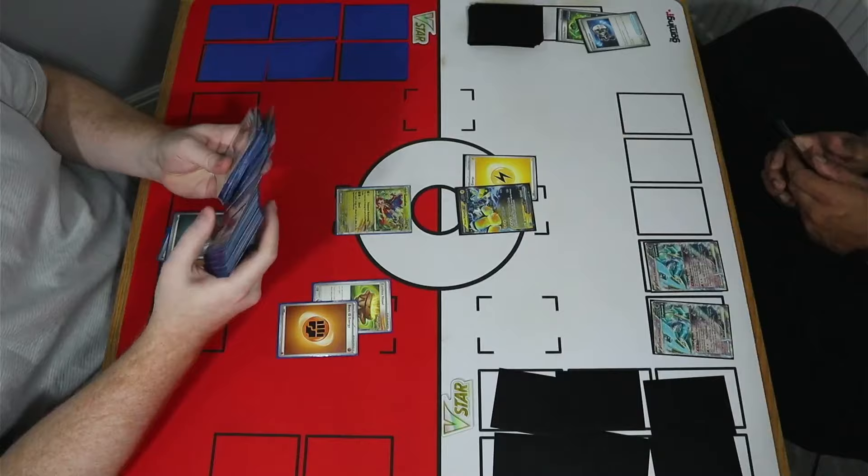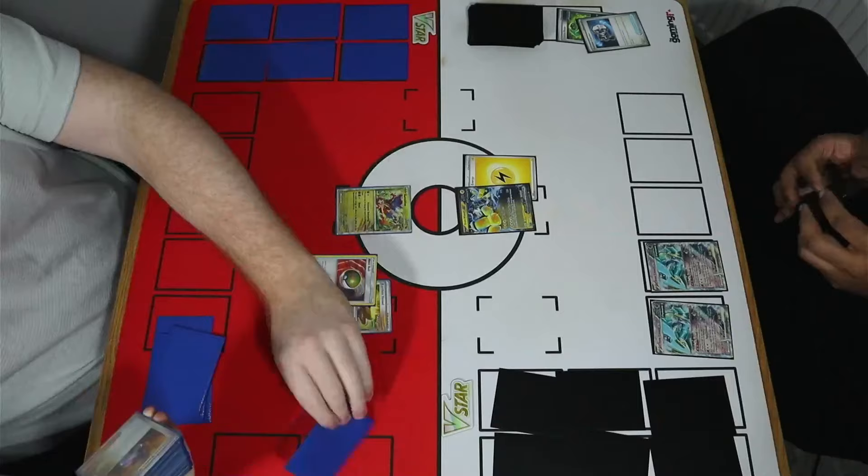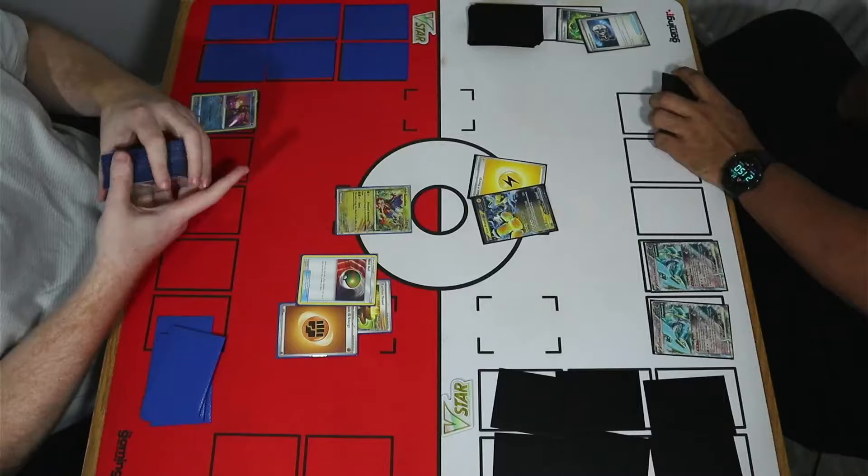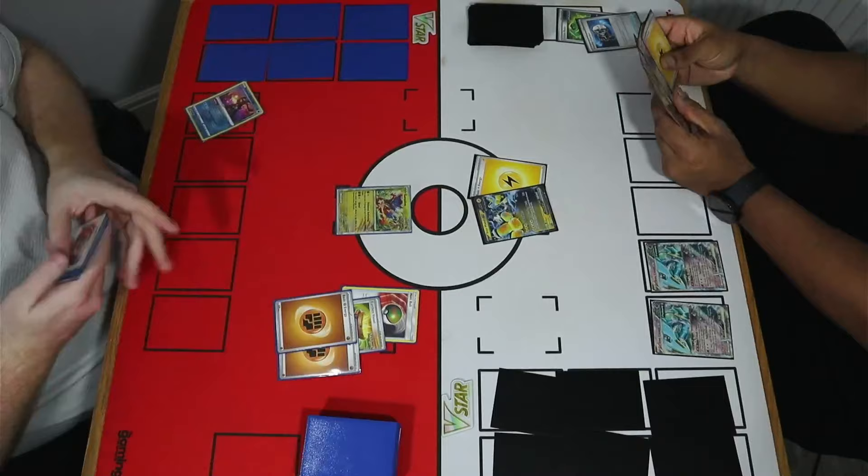On my turn, I kick things off with an Earthen Vessel to pitch an energy and also Nest Ball out Radiant Greninja. Greninja is a massive card for the deck — it's a really big deal to bank more energy in the discard pile, give yourself some early cycle, whilst also activating Sarda. Cool to see that in the mix early.